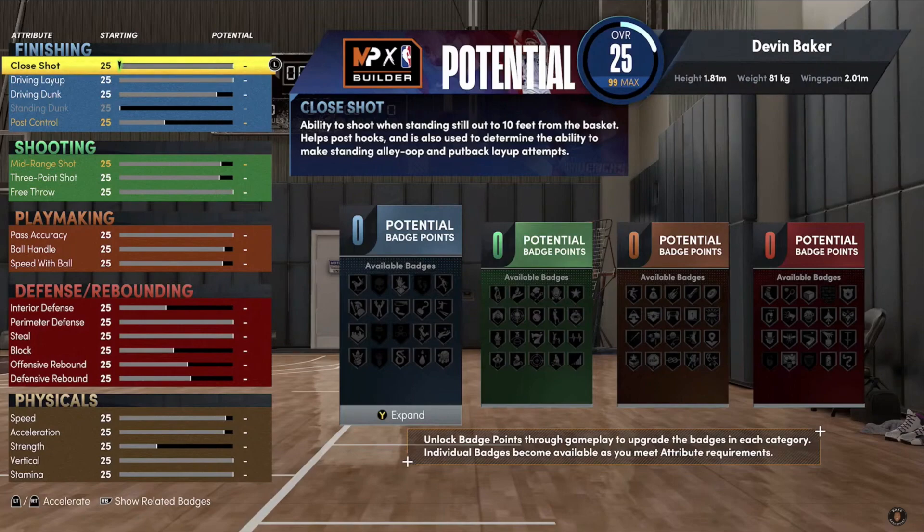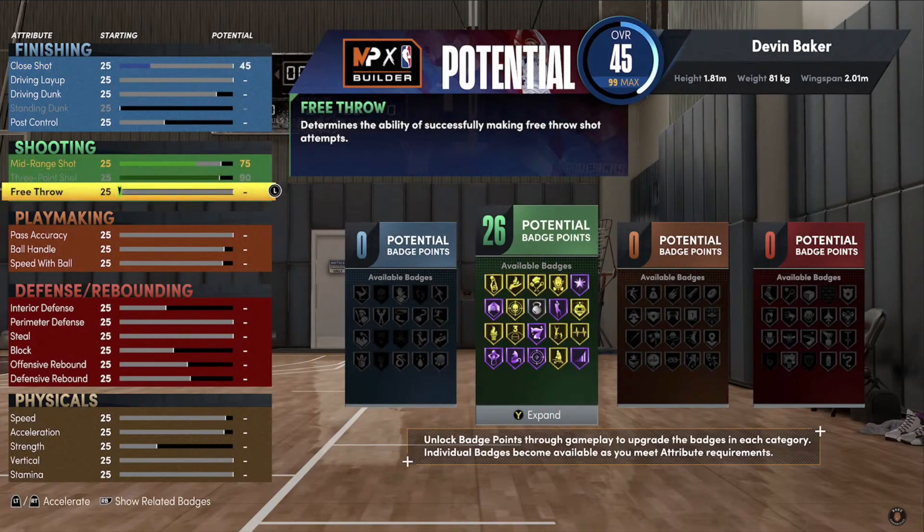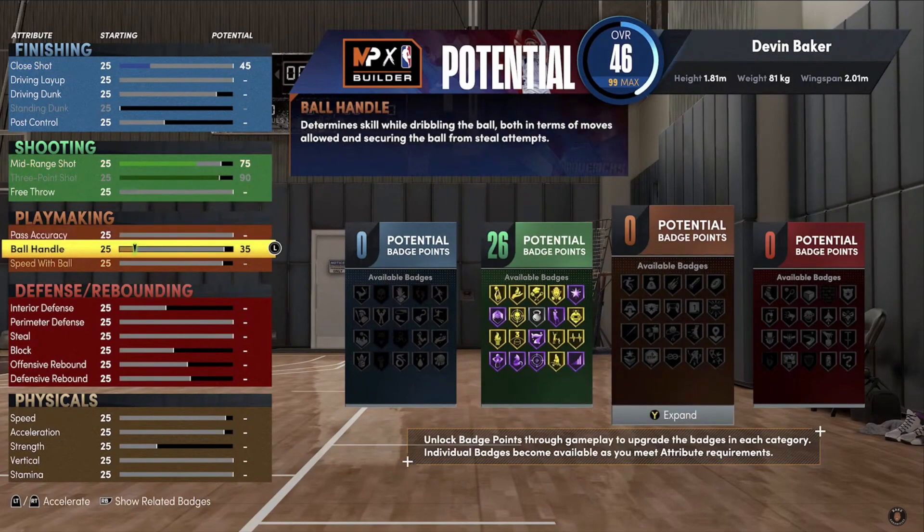They're getting more badges, more attributes, and being able to do a lot of things. I don't know if 2K is doing this because they're small and want to give them a fighting chance, but there needs to be balance and transparency when you go about making the builder. Let me know your thoughts about this. Live life stress less, rocking one of the best - without God my life would be a mess. Always remember to have faith, hope, and love. God bless, I'll see you soon.